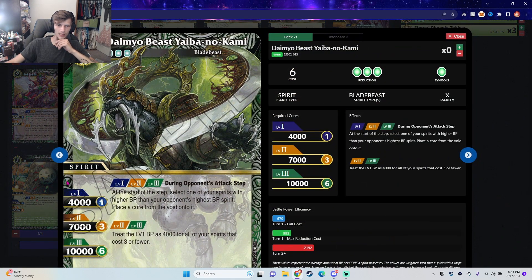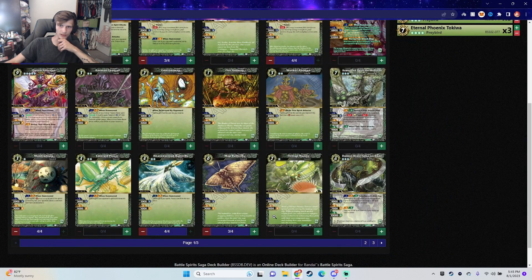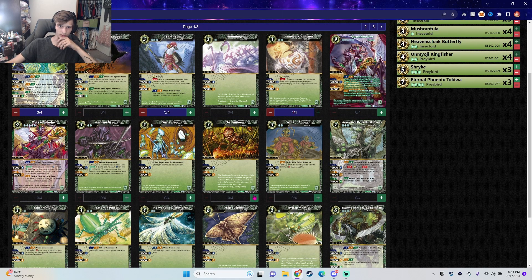Daimiyo Mama — when your spirit has higher BP than your opponent's spirit, it moves a core, which helps with the ramp. So this could be a good secondary option, though it's not a must-include.